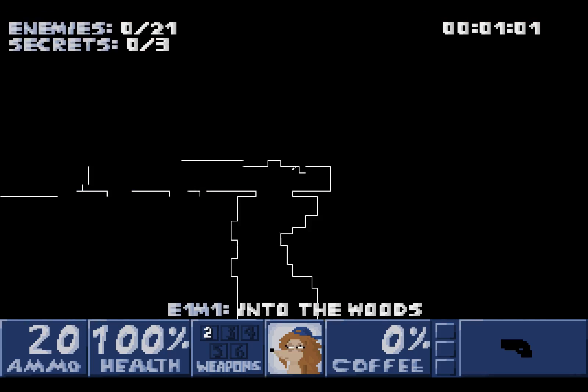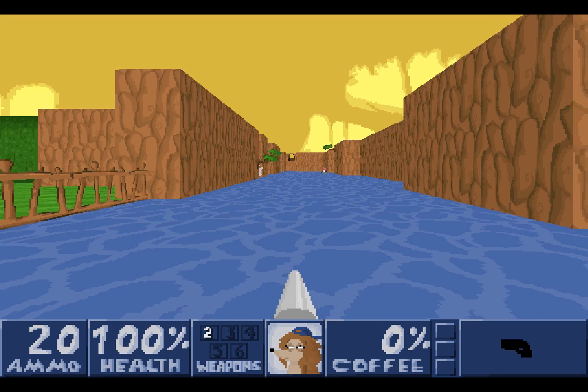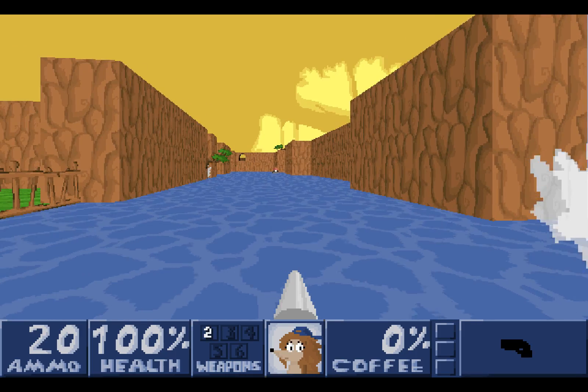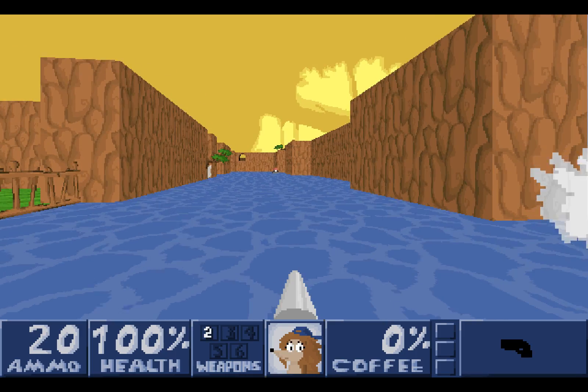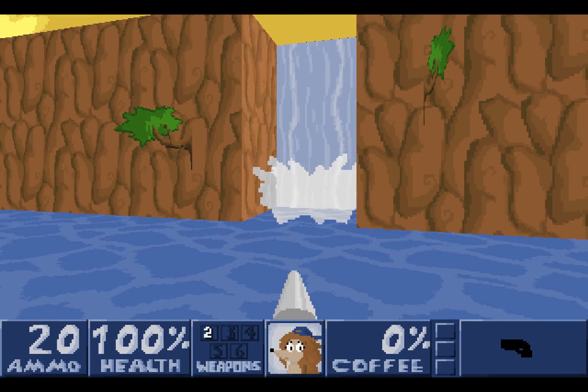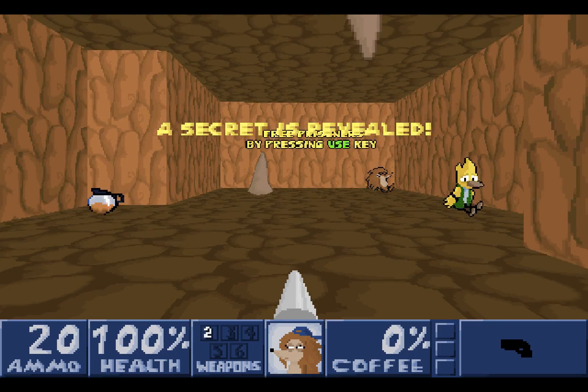There are 21 foes to take care of and 3 secrets to find. There's also that timer there. We won't be seeing how fast they go through these levels at the end of each level, as the time is not shown. Which is good, because I'm always known for getting through levels quickly — I'm really not. Let's move forward and find our very first secrets. Secrets are quite well hidden in this game. This one especially so.